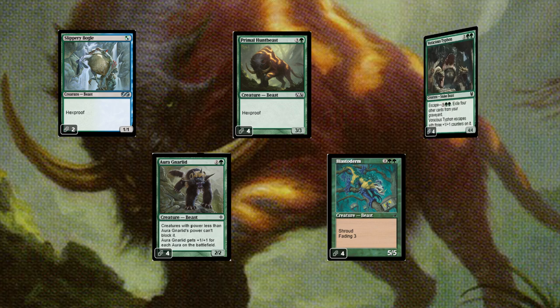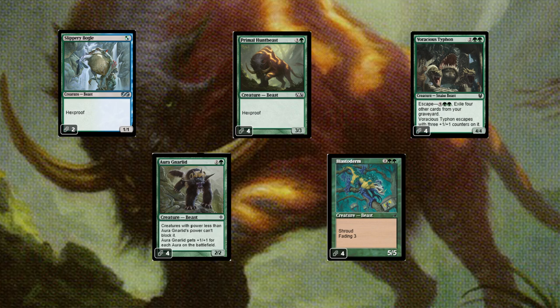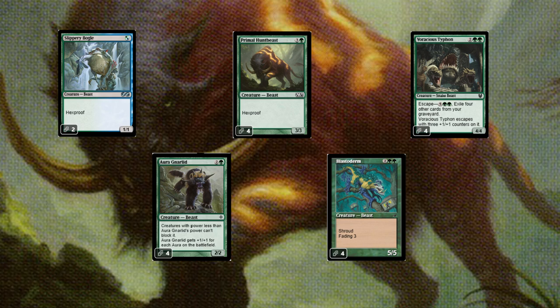We've also got the brand new Voracious Typhon, a four mana 4-4 with Escape. If it's in our graveyard, we can pay seven mana, exiling four other cards from our graveyard to play it directly from the graveyard. It also escapes with three plus one plus one counters, turning it into a 7-7, which is huge and gives us a lot of staying power.